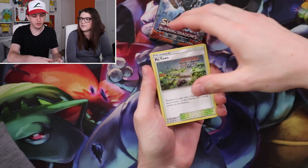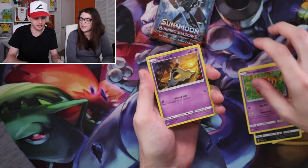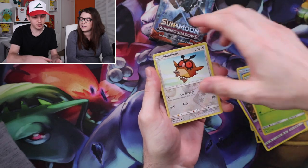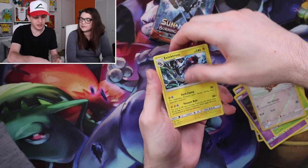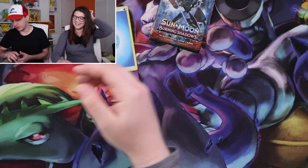Pack two starts off with Potown, Porygon 2, Weakness Policy, Alolan Vulpix, Sneasel, Venipede, Sandygast, Caterpie, Hoothoot, Electross — and there it is. We have boys on the board first.